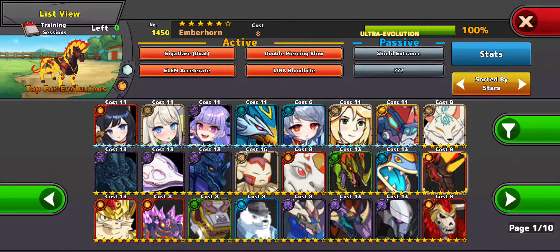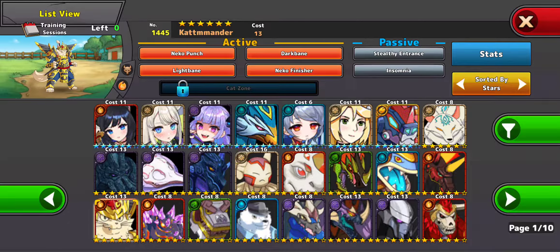This guy's really good for PvP as well. It's Infernicorn when it's maxed out, but I don't have the Omega mids yet. A Catmander — good for PvP, not for PvE.